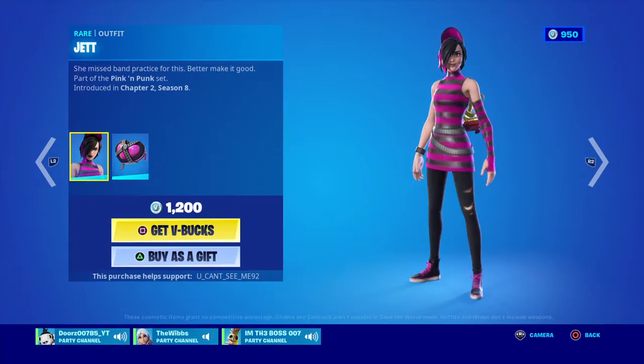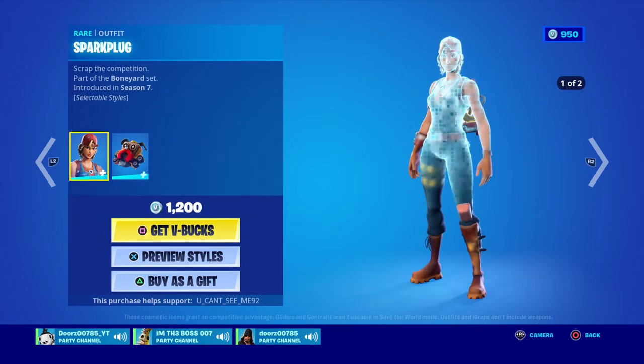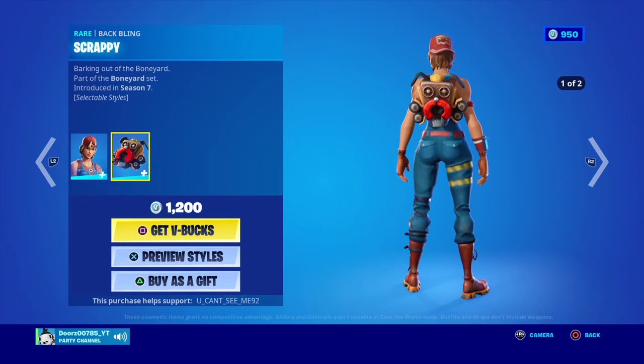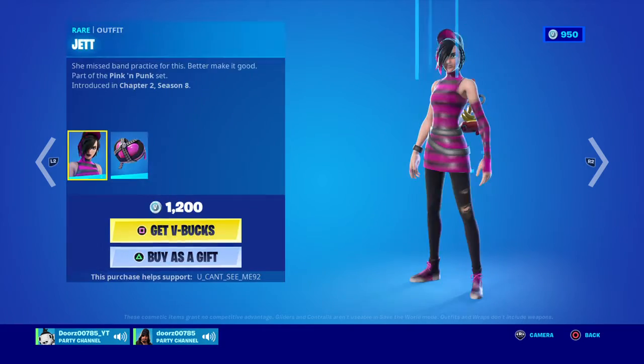Now all that stuff there, you've got Jett with Jett's Jacket Heart, Broken Heart Slicer, Spark Plug with Scrappy, Kit Pass with Trash Lid, Cyclo and Winship Clip.